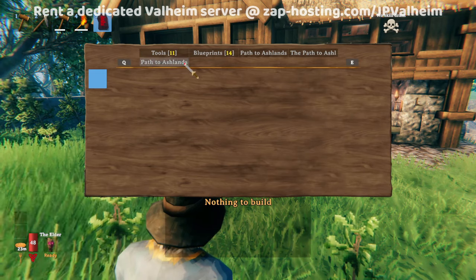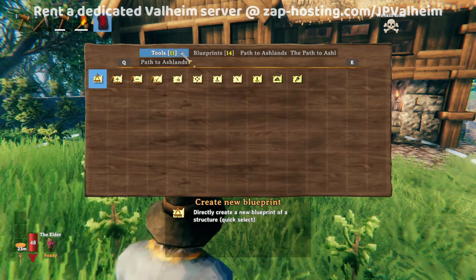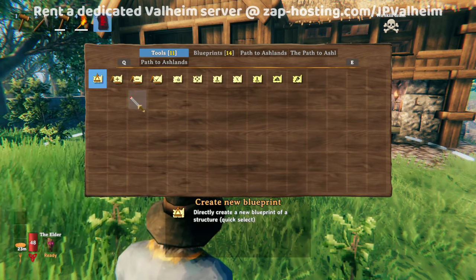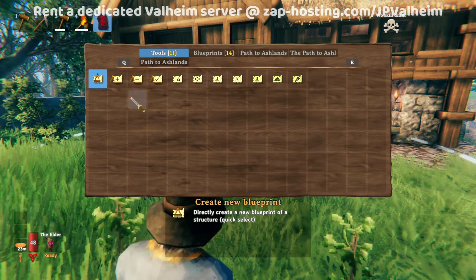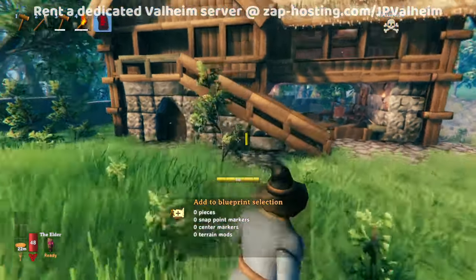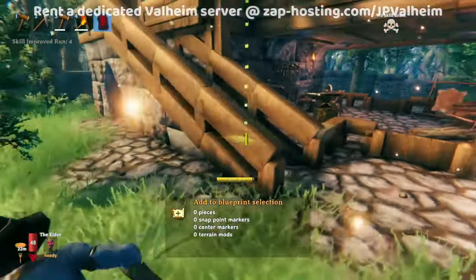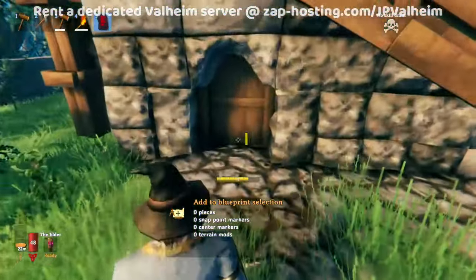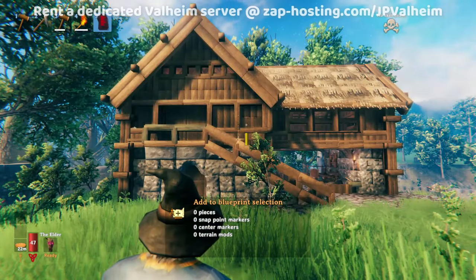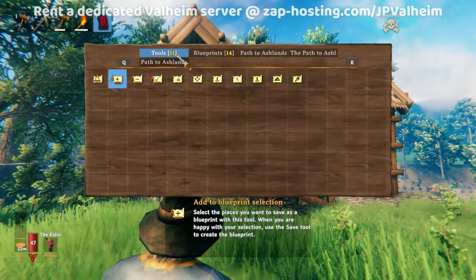The blueprint rune and PlanBuild in general has many different features. We're going to focus just on the copy, paste, and saving. The easiest buildings are ones like this which don't have any basements or terrain edits — they're just on flat terrain. Equip your blueprint rune and navigate to the tools section.